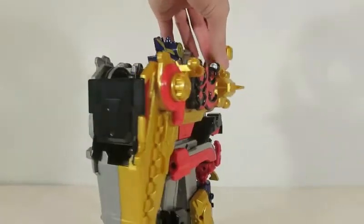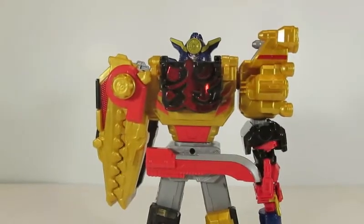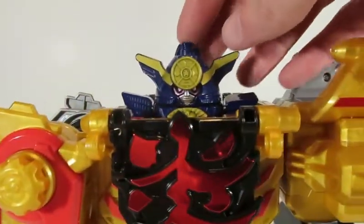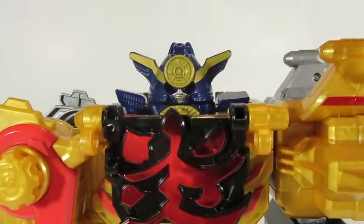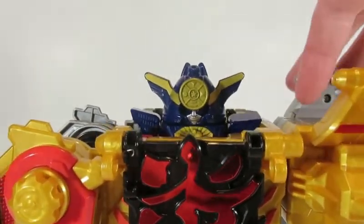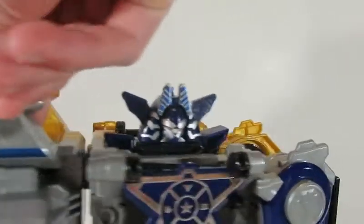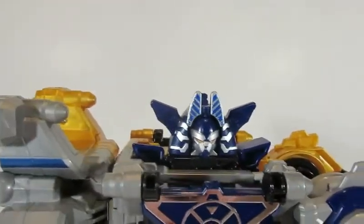If you look at this one from the back, you can actually see Riki's original face. I think that what you're supposed to do is push down on the flap on the top of his head and his eyes disappear. But it is interesting to see this formation with those eyes still there, kind of like it's a whole other character.